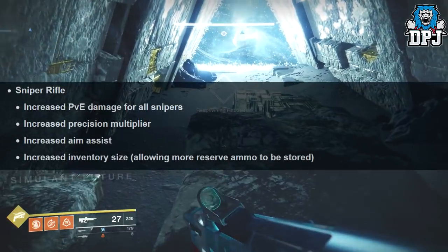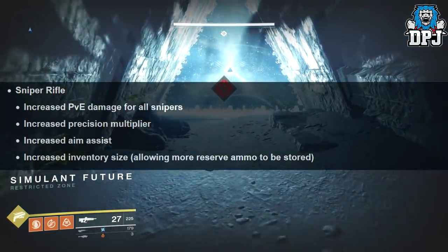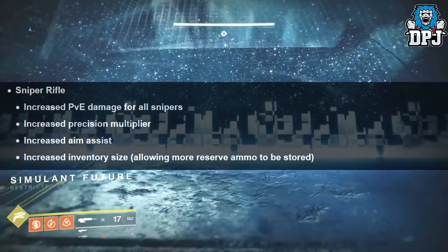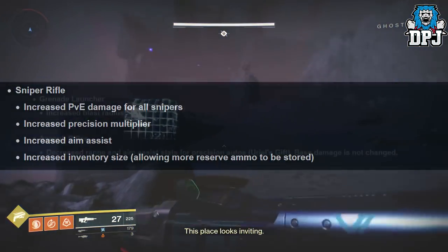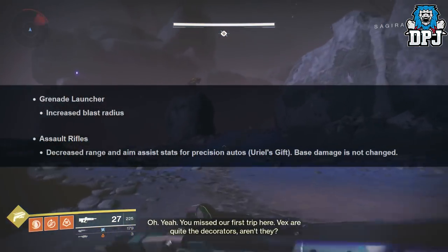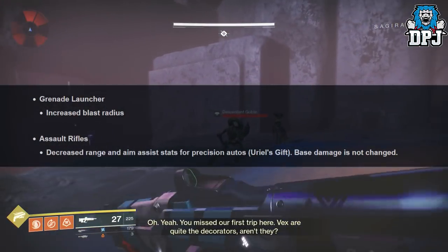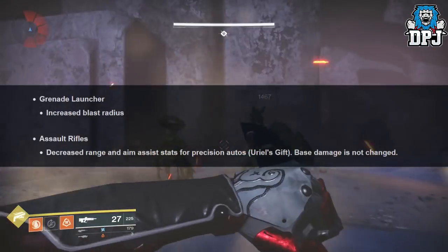Sniper rifles: increased PvE damage for all, increased precision multiplier, increased aim assist, increased inventory size for more reserve ammo. Grenade launchers: increased blast radius. Assault rifles: increased range and aim assist stats for precision autos — base damage is not changed.